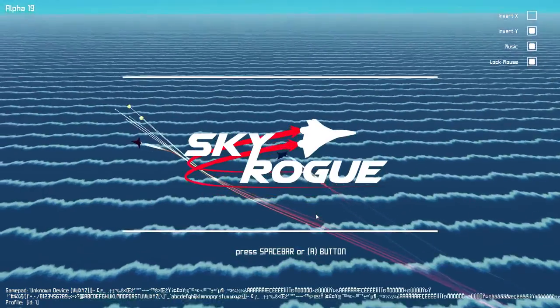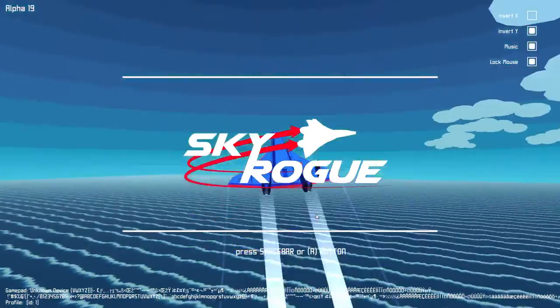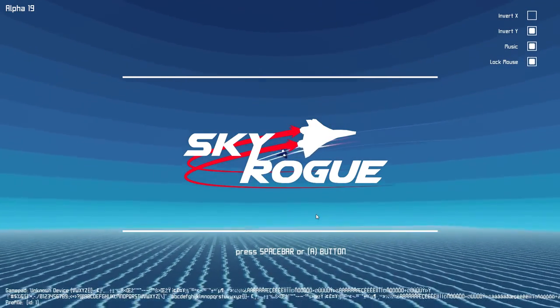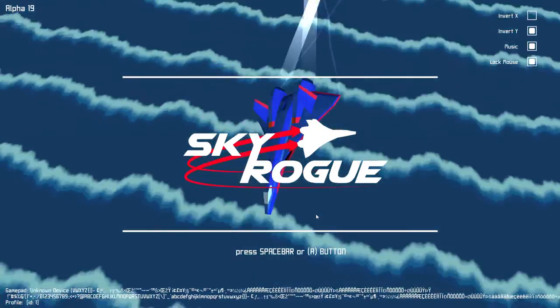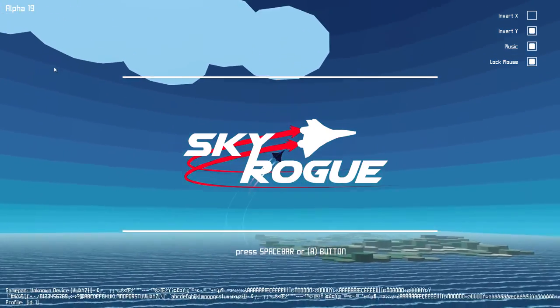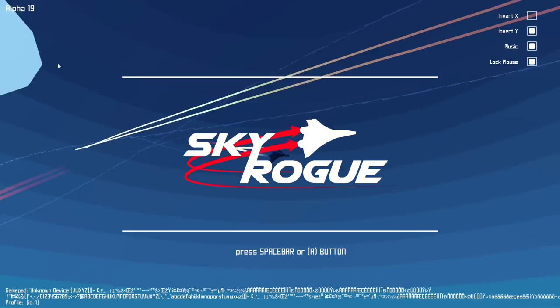Rogue-like means that once you die, all of your progress is essentially lost. All of the scrap, which I'll talk about later, is lost, plus all your modifications and progress towards getting to new islands. You cannot save at any point. Death is very final and it is important to take that into account when you are planning your mission.